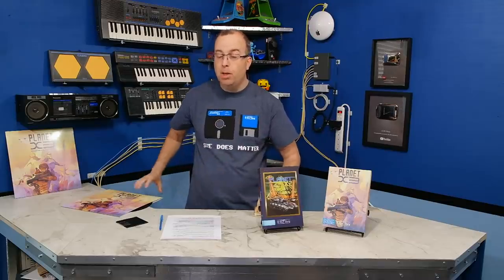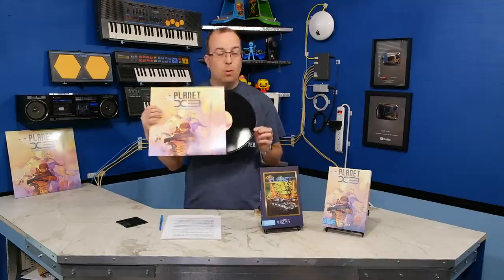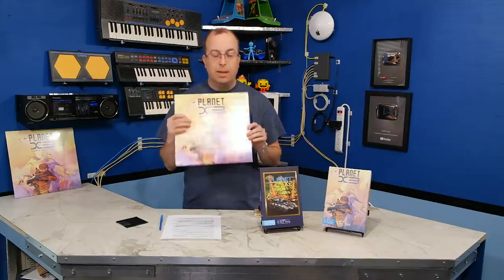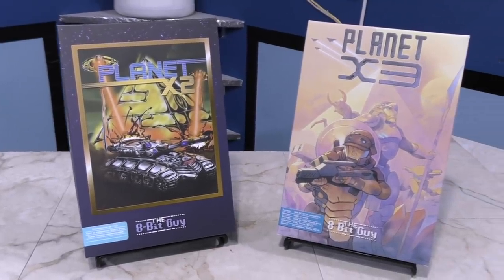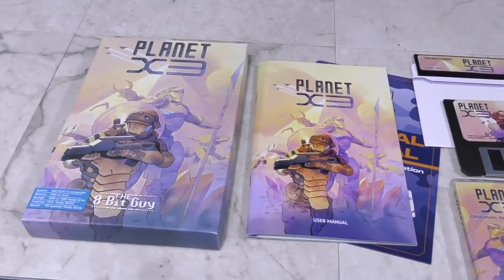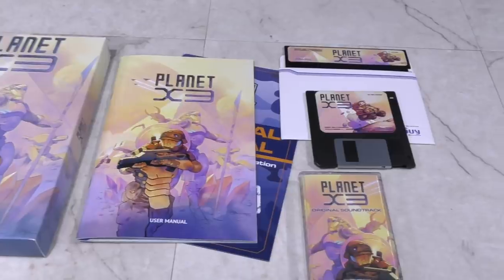The soundtrack cassette that comes with the game also includes the MT-32 and Sound Canvas versions of the main music. And while it doesn't come with the game, a vinyl record is also now available with the soundtrack as a separate purchase. Just like with Planet X2, Anders Jensen was in charge of designing the layout for the boxes, manuals, cassette inlays, and disc labels. Let's have a look at how we designed all the elements for Planet X3.